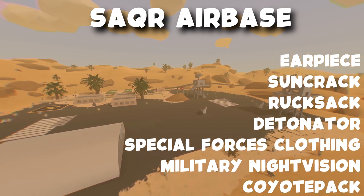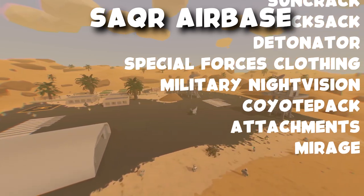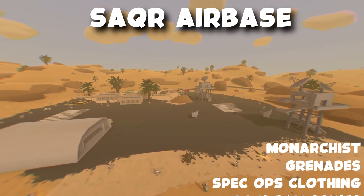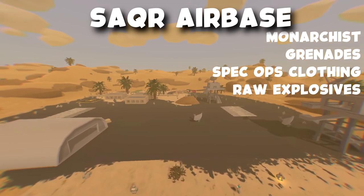Also at Sa'er Airbase you can find rucksack, detonator, special forces clothing, military night vision, coyote pack, attachments, mirage, monarchist, grenades, spec ops clothing, and raw explosives.